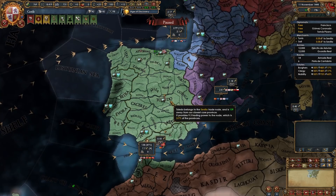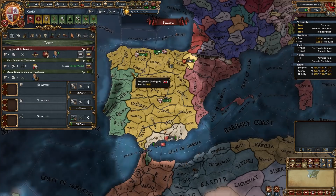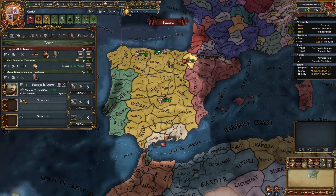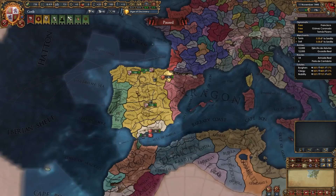Our economy at the start is pretty good — we make a decent income and start with a gold mine in La Mancha. You'll want to get it up to development 10 in the first 10 years or so. Now hire advisors: get a level 1 admin advisor, preferably an inflation reduction one. Get a Diplo-rep or improve relations level 1 advisor if available, and get a morale or discipline level 1 military advisor.